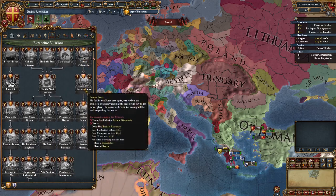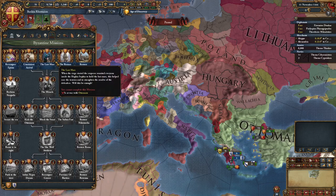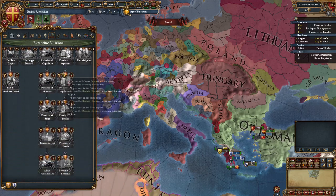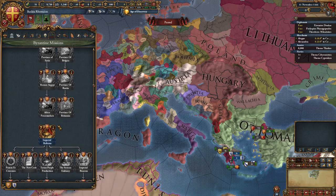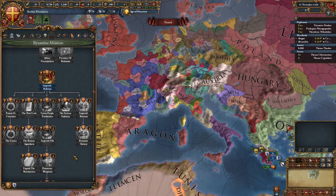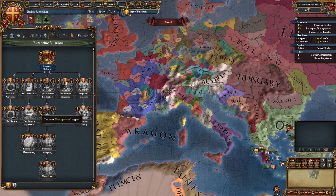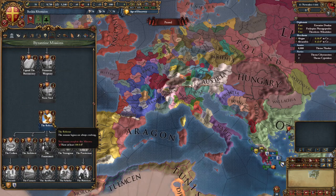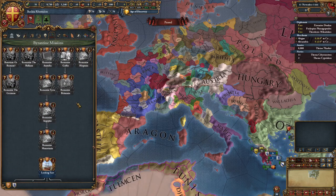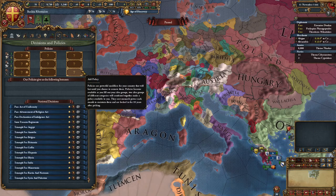Look at all of these new missions. I cross-referenced the base game EU4 Byzantine mission tree with this one, and the base game EU4 one looks pathetic when you compare it to the one in the Roman Revival mod. You can expand to Africa, do imperial reforms, choose different paths to go down, revamp the Roman aqueducts, get Nordic steel, and all of these amazing things. This mission tree is basically endless — look how far I'm scrolling down. It's absolutely amazing. I also mentioned that you can do triumphs in this mod.